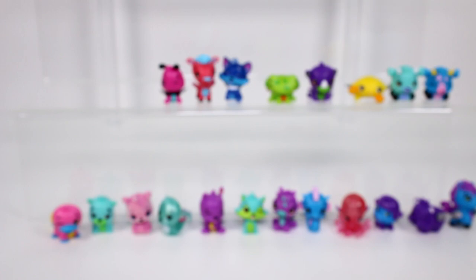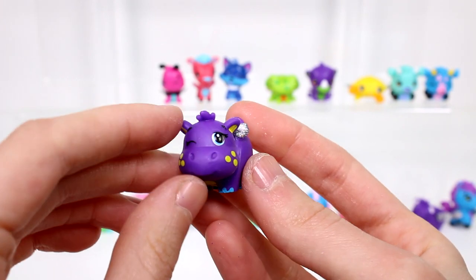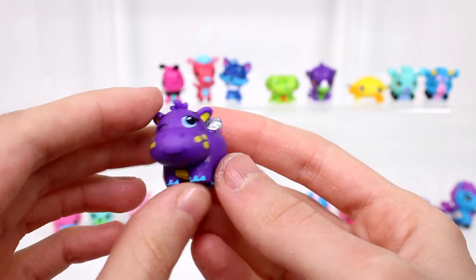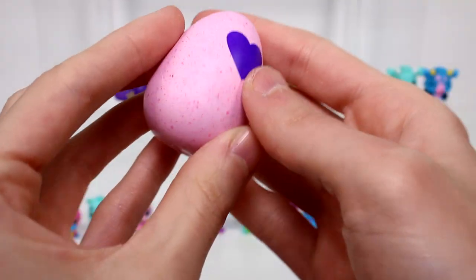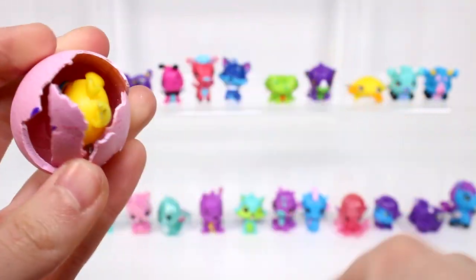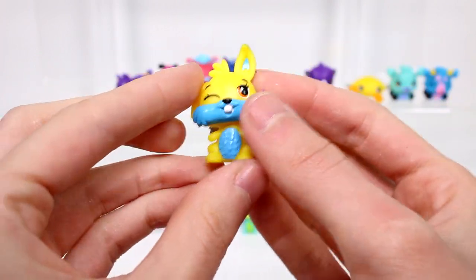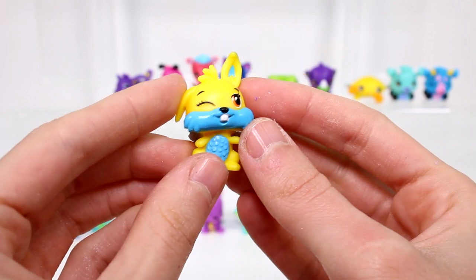Moving on you guys. We have a hippo - hip hatch - and he's a common from the river section. And we have a light pink egg here from the garden. Let's see what we have. Oh it's a little bunny - we got the little yellow and blue bunny. This is Bunwee and she's a common from the garden. She's so adorable.